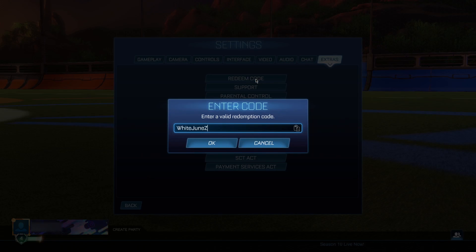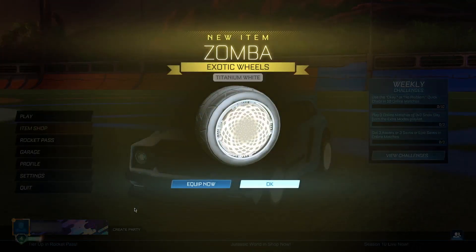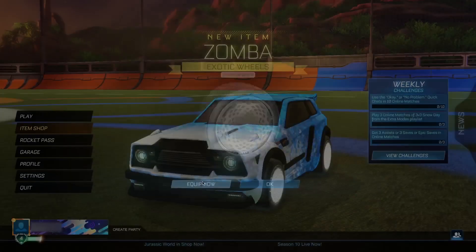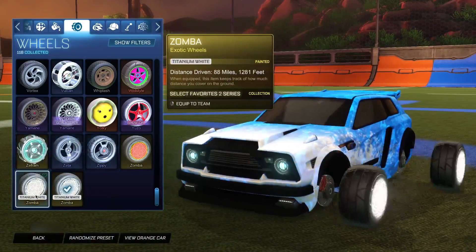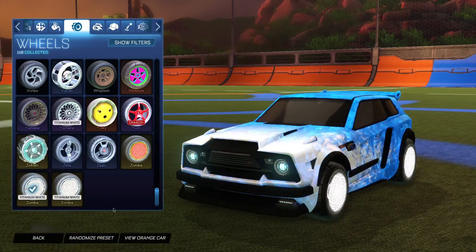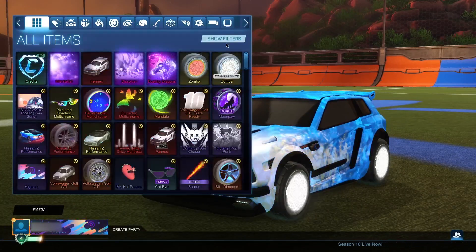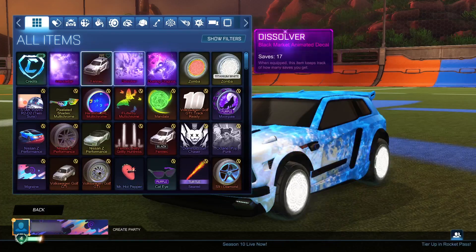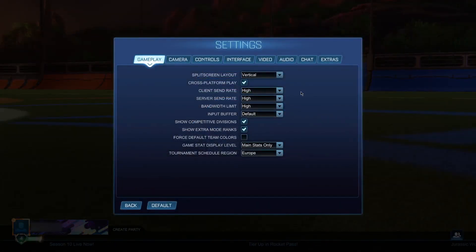The next code is for the white Samba — you want to enter 'WhiteJuneSamba'. When you enter this code, you will get yourself a free titanium white pair of Sambas. It's going to come up as invalid, but come back to the menu and boom — we get the titanium white Samba wheels. You can see we now have the titanium white Samba, the regular Samba, plus the Dueling Dragons, Dissolver, Fennec, and Interstellar, all for free.